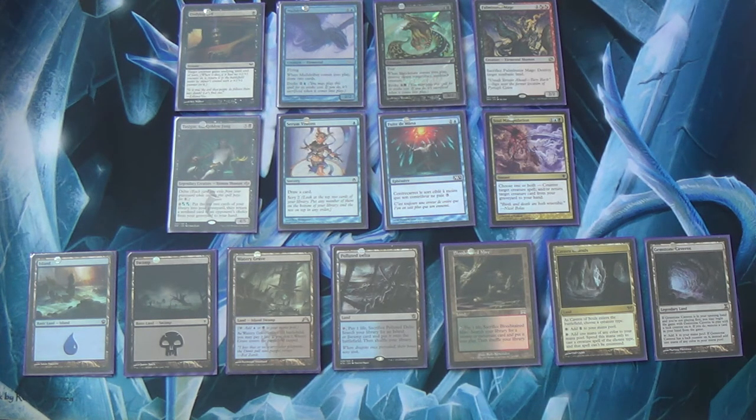And there you have it — that's pretty much the deck. If you have any suggestions or other ideas, let me know. My favorite suggestions would be any creatures — they don't have to be Elementals — that you can abuse with Undying Evil that could go into this style of deck. Please let me know.